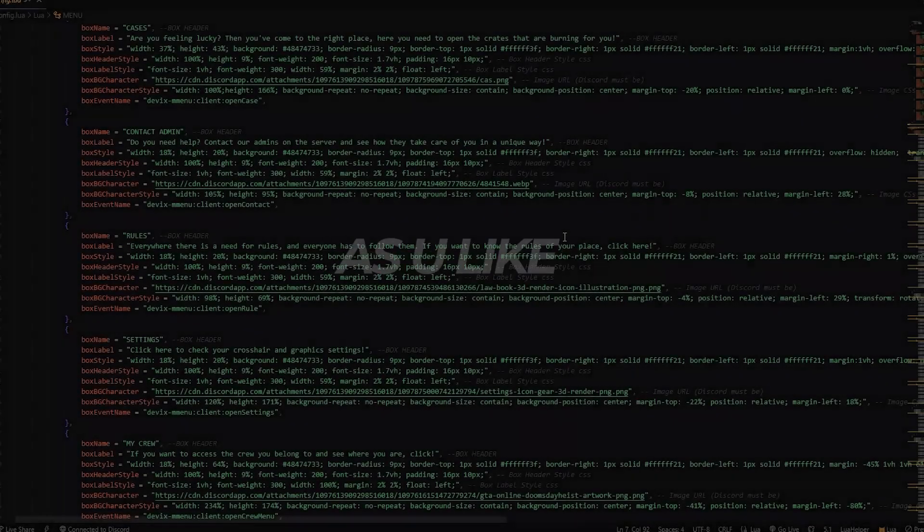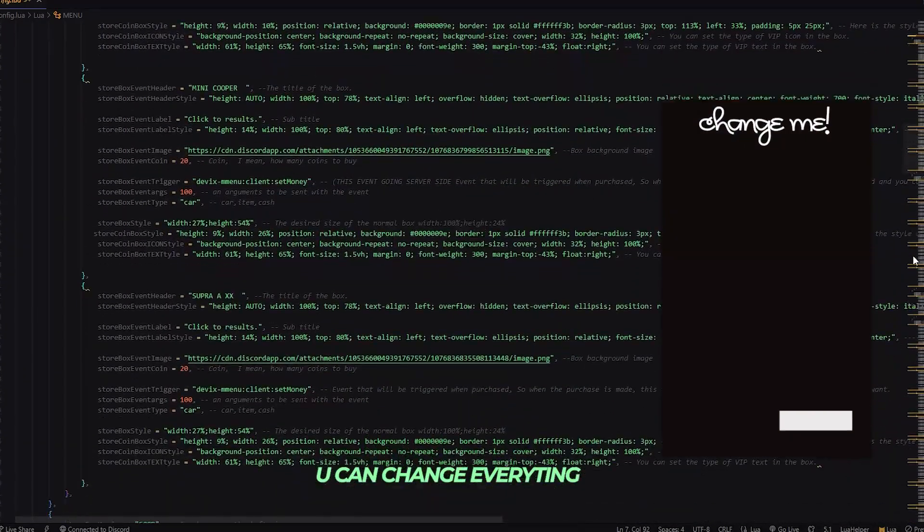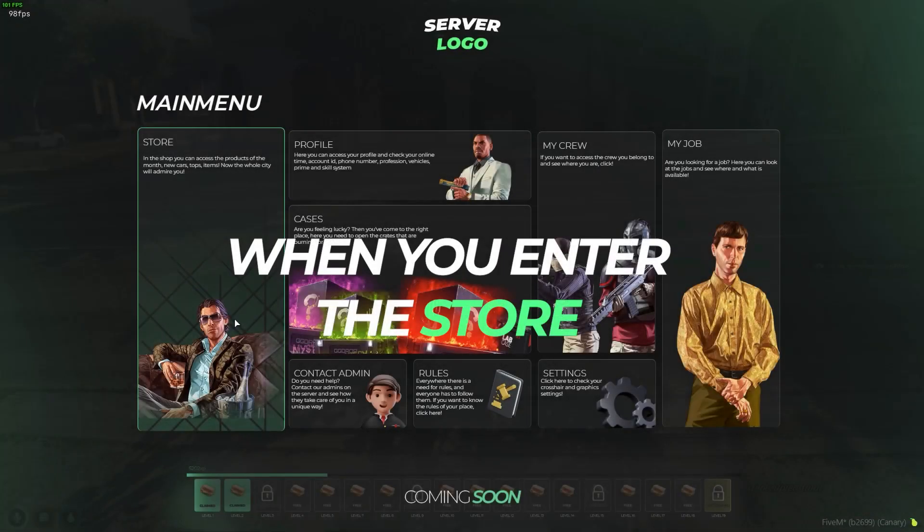First of all, you can edit the menu as you like. You can configure everything in the config. You can set the shape you want or what the buttons do.